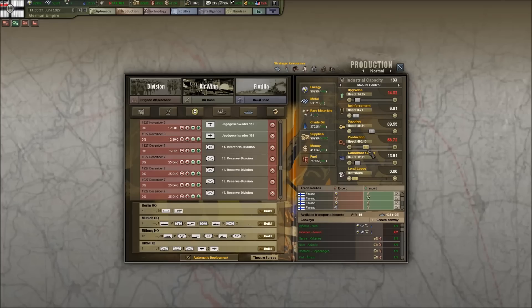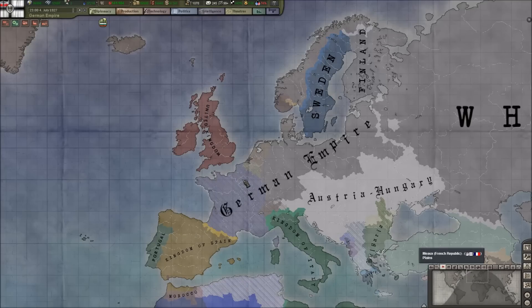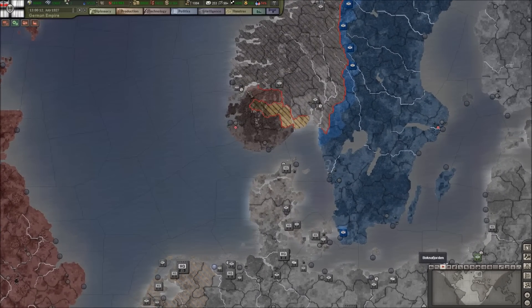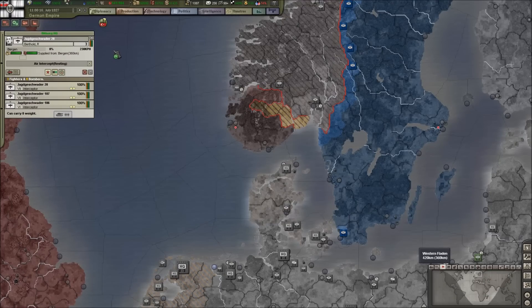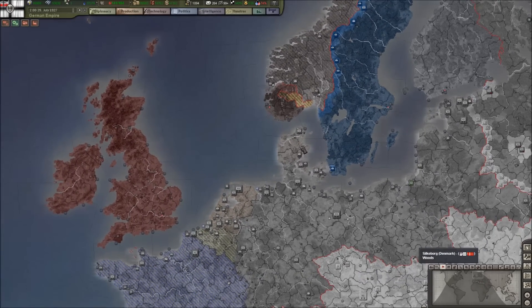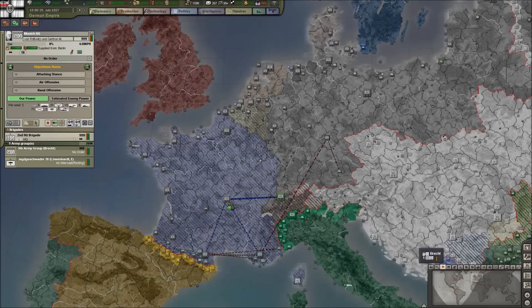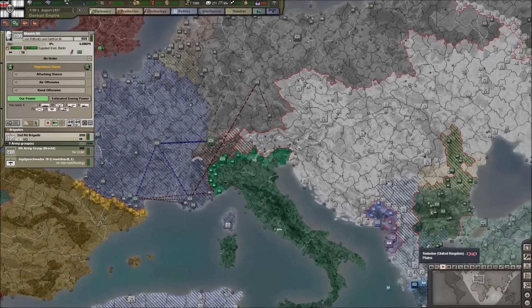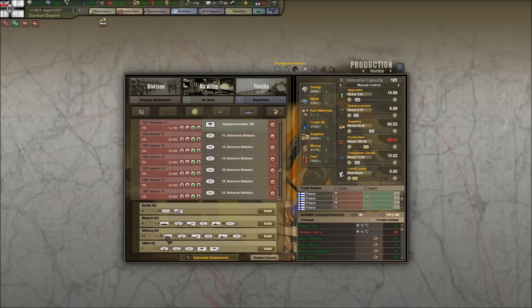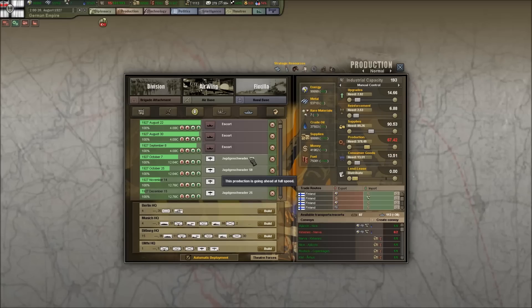Let's boost upgrades up to 14, and consumer goods can go down slightly. Things have sort of crawled to a halt in Norway in terms of taking back that territory, but it's not a huge deal — I just don't want Japan to hold anything there so they can start landing large stacks. Munich HQ only has 270,000 men. Bitburg HQ needs transports, mountain infantry, garrison units, and more infantry — those are on the way. Finishing up escorts now.